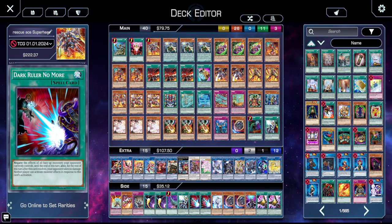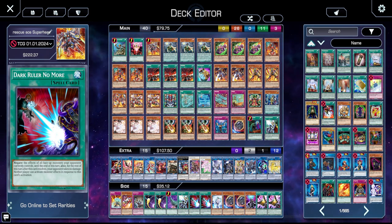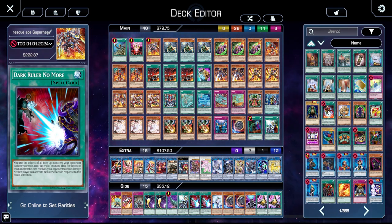Hey, what's going on guys, it's your boy Nistro here, welcome back to our next replay analysis. You guys voted and you wanted super heavy. Last time we did a budget rescue ace variant that was a little more standard — just like plain budget rescue ace with the terahertz package in the extra deck, trying to get the most out of the rescue ace engine without the need of wanted or expensive cards.